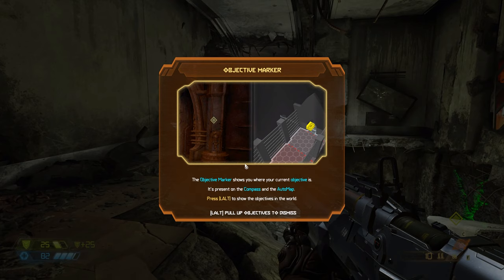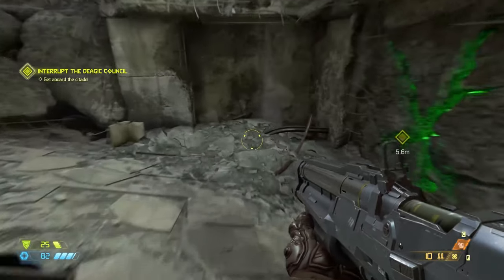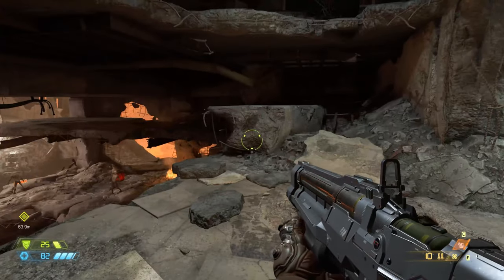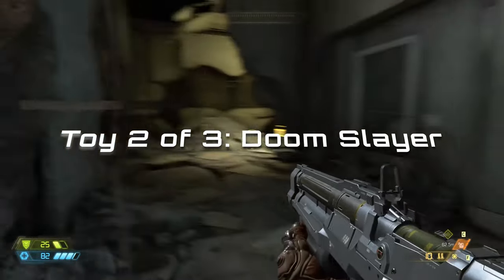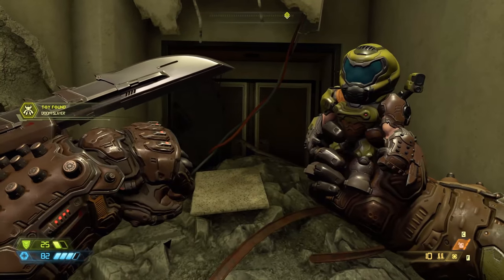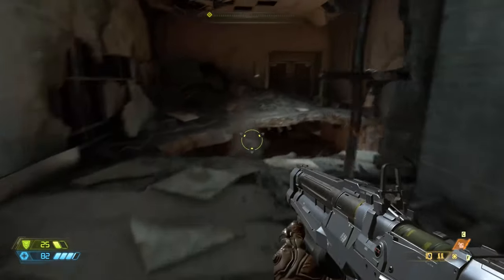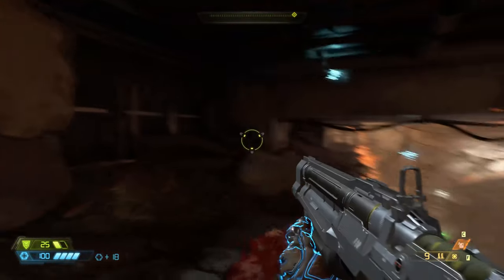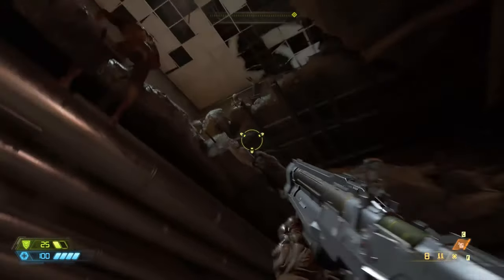That's going to teach us about the objective marker. If you press left alt, it shows you where your objective is. There's another secret up top — you can get there by double jumping, grab the ledge, head around the corner, and we've found the Doom Slayer toy.